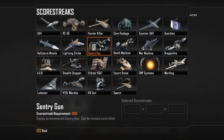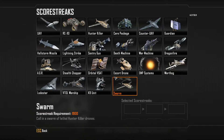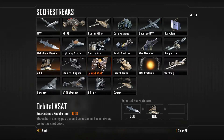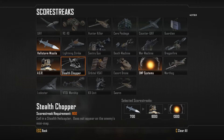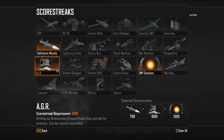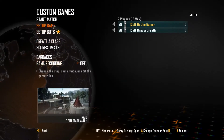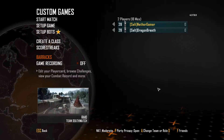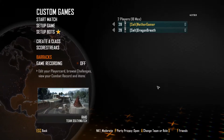Hellstorm, and then we have AGR, and after that we have EMP Systems. So it's okay-ish. The only thing we have no benefit from is the EMP system, because we are playing against bots.